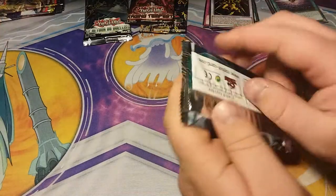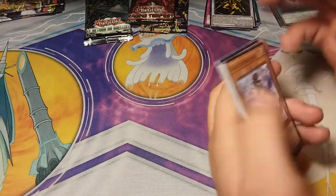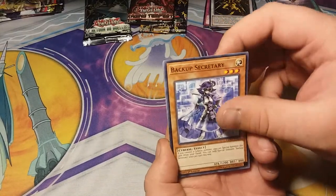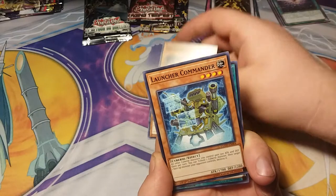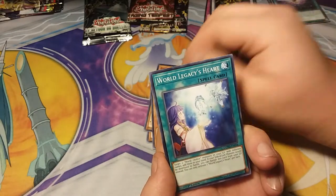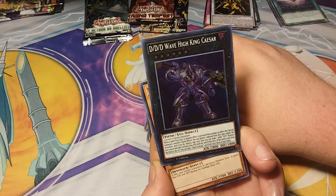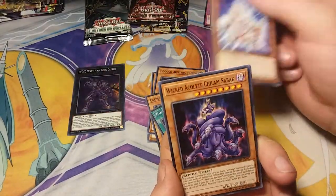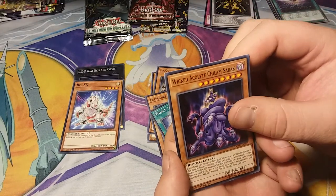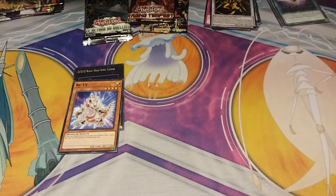Code of the Duelist: starting off with Backup Secretary — those are nice — Go Go Erythra and Dexia, Launcher and Commander, World Legacy's Heart, DDD Wave High King Caesar — that is really shiny — Re-X, Wicked Acolyte Chalam Sabak, Stacked Reviver, and Twilight Twin Dragons.